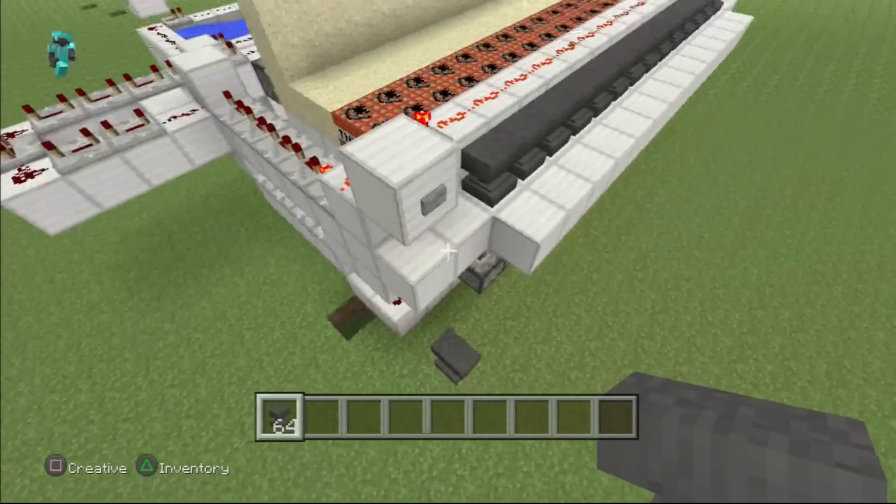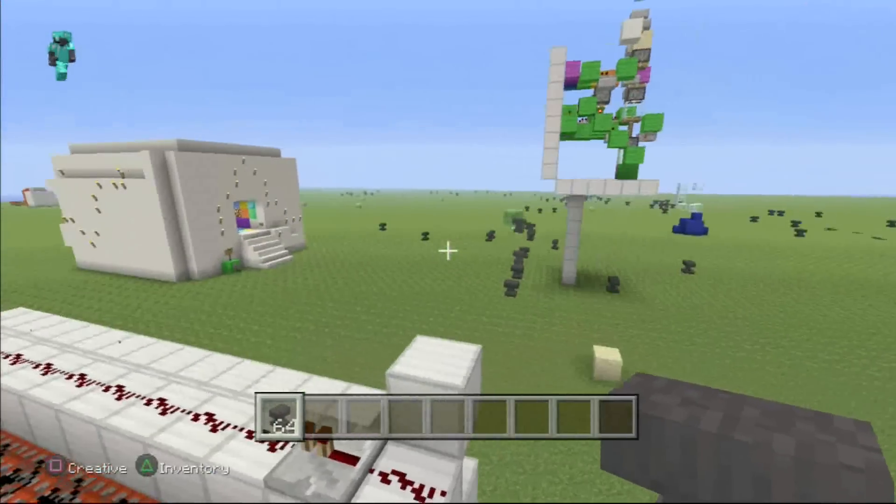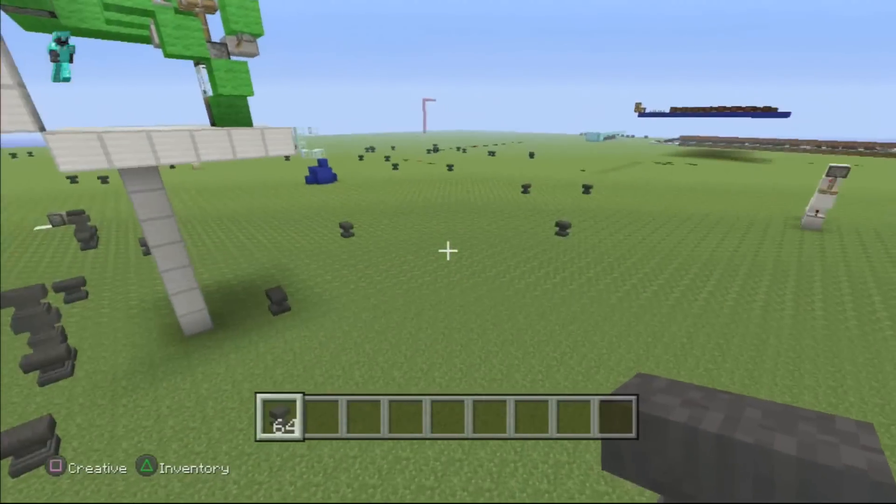And then you press the button, so I'm going to try this one out right now. Let's check it out. I can't guarantee that's going to work — I might be placing them wrong. There you go! Anvil cannon in the house.